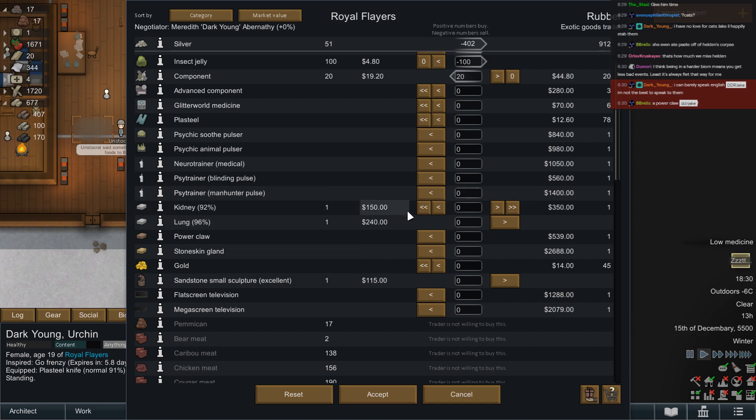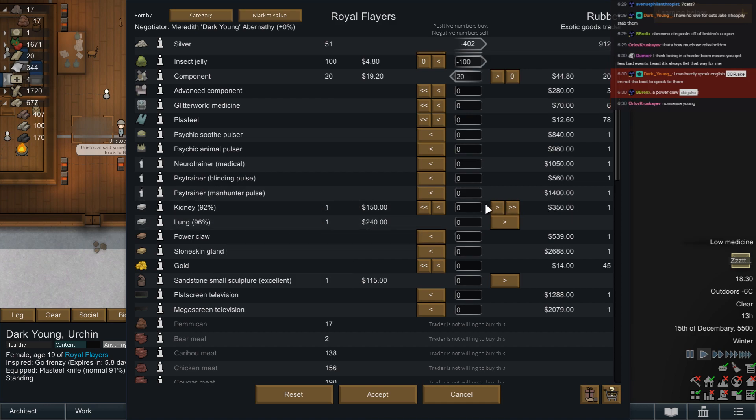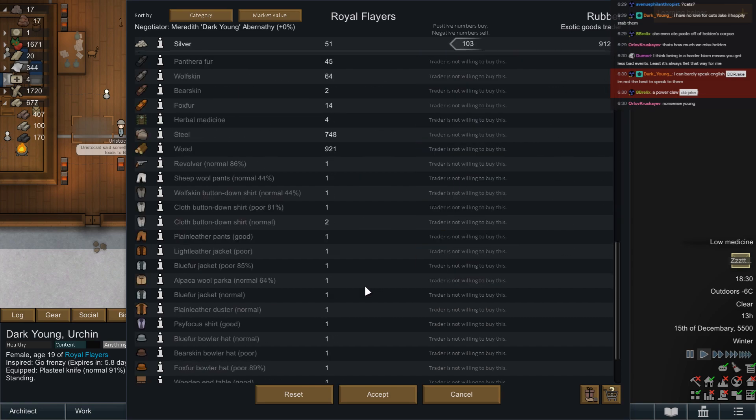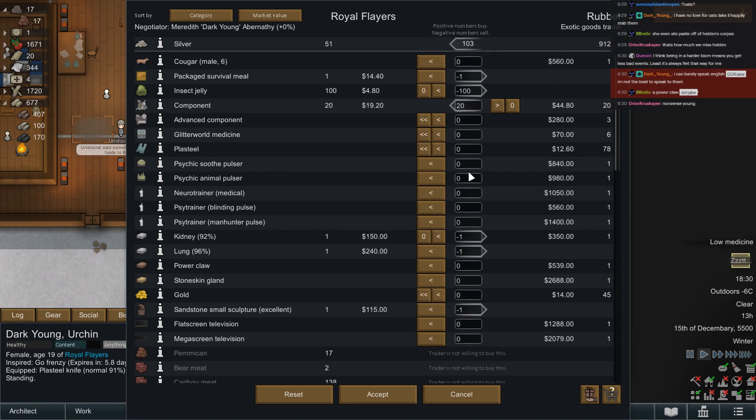I don't like one-use things. Oh right, you want my kidney and lung? Or my excellent sandstone sculpture? Not interested in a lot of the other stuff we have. This is alright though — get rid of the jelly, the meal, and the organs. I don't need to take your components though. What else do you sell?